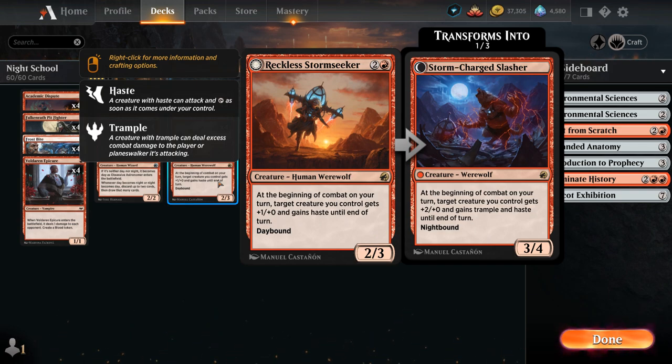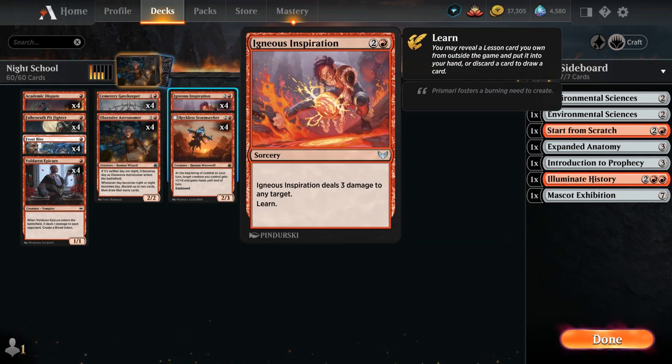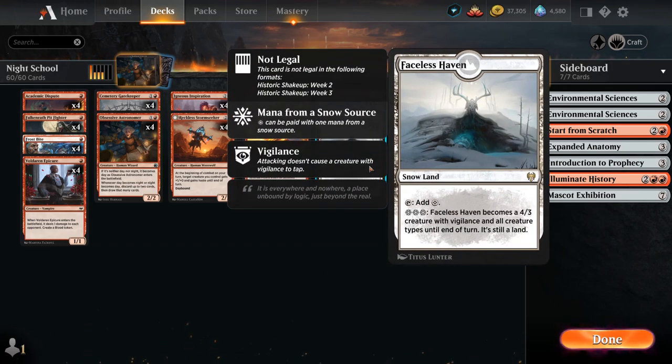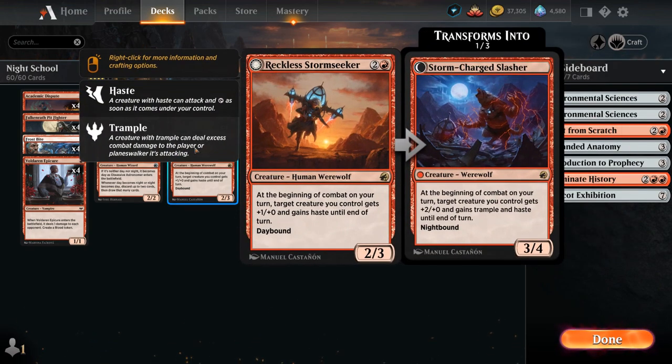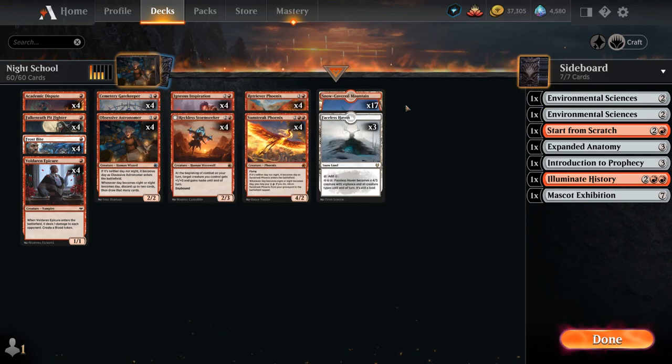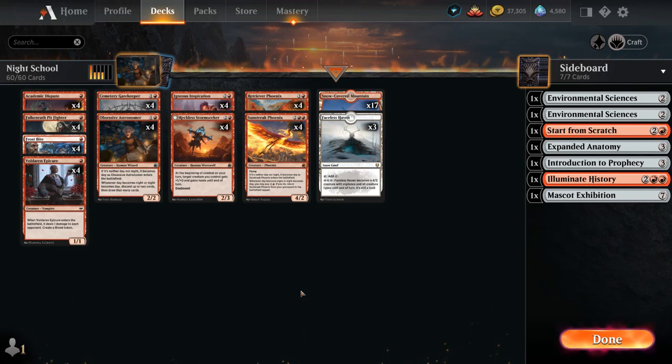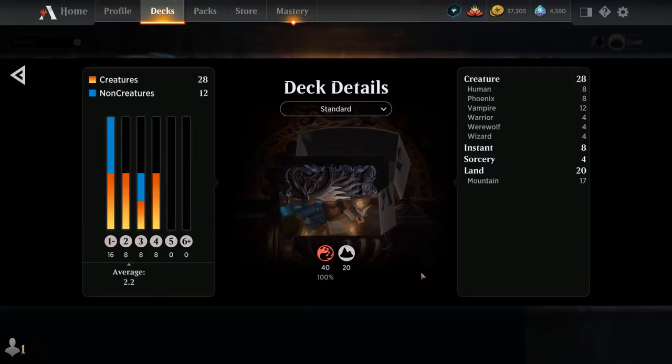Stormseeker is a 2/3 that at the beginning of combat gives a creature +1/+1 and haste, transforming on the night side into a 3/4 giving +2/+2, trample, and haste — incredibly powerful. Igneous Inspiration helps us learn while dealing three damage. At four mana are our phoenixes. The mana base includes three Faceless Haven, a 4/3 with vigilance and all creature types — technically a vampire — plus 17 snow-covered mountains. Twenty lands may seem low, but with all the discard and draw, we'll usually find them when needed.